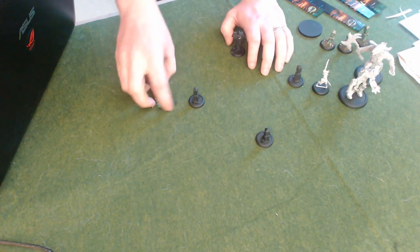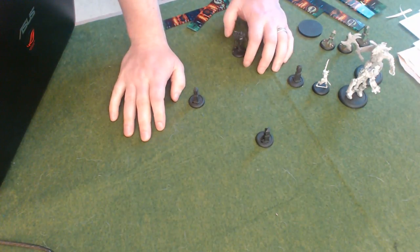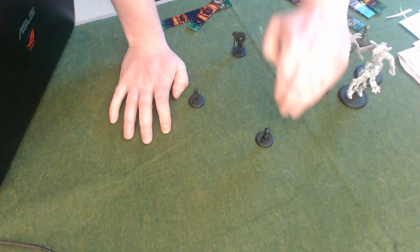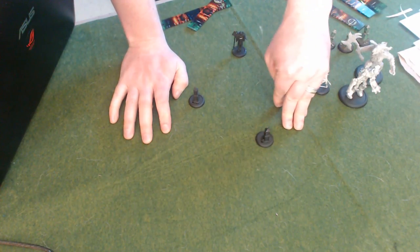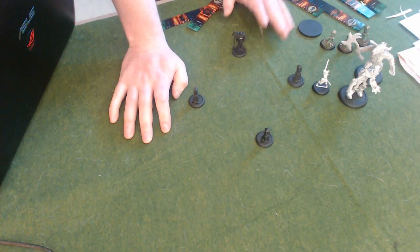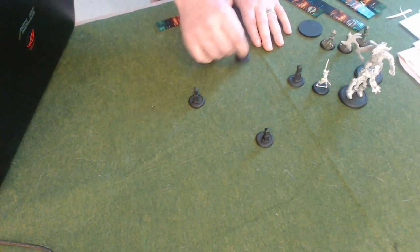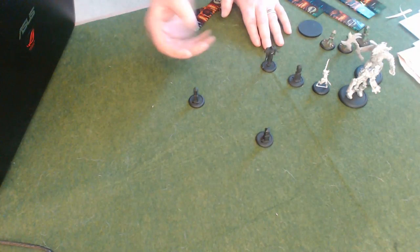He also has a defensive spell that gives him plus four armor, so it actually does make him relatively tanky. If you use the rule that allows the shifting stones to place themselves that turn, he is also part of the unit, and based on the wording of that, he will also be placed completely within eight inches. If you do that, he will not be able to advance that turn. He can still use either of his magic abilities — he just will not be able to advance. If they use any other ability, he can walk and cast his spells.